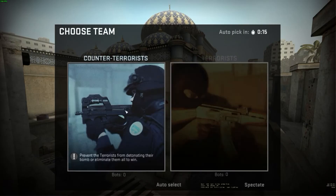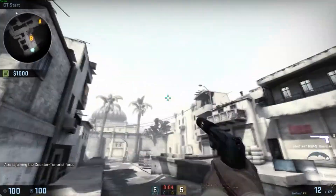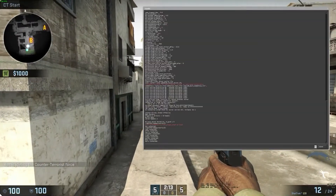We go to continue and on this map we'll pick the counter-terrorist side because it's a DE map and counter-terrorists will win automatically if every other member of the other team is dead. So since this is kind of a kick script it will work. When you pick terrorist side you will just lose and it will do nothing.